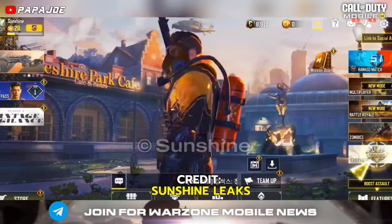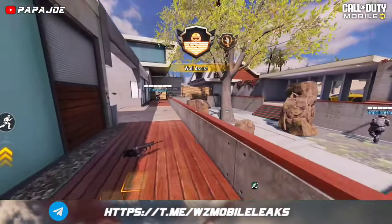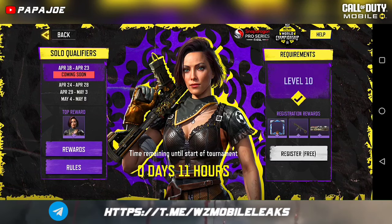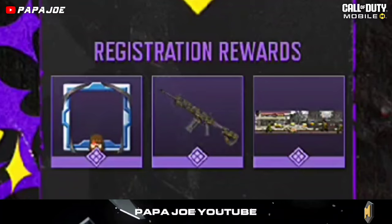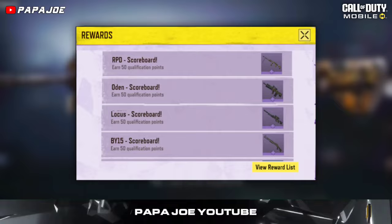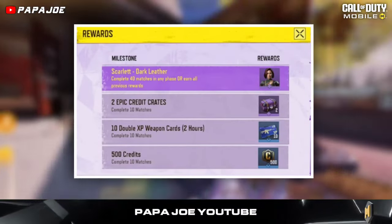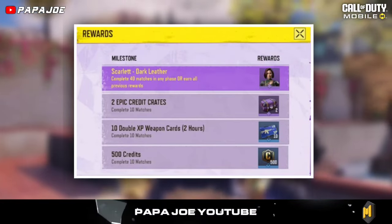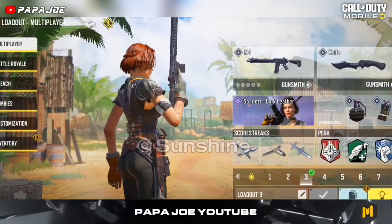In addition, we can expect epic character skins such as this epic Scarlet Roads Dark Leather character or this epic Soap Operator skin in the Hornets Nest uniform, which we can unlock for free. From April 18th, the solo qualifiers start in the game. After registration you immediately receive the epic ICR-1 Scoreboard skin, an epic frame, and an epic calling card. Until May 8th, we can pick up epic Scoreboard blueprints after 50 achieved qualification points. After 10 played matches we get epic credit crates, credits, and several double weapon XP cards.